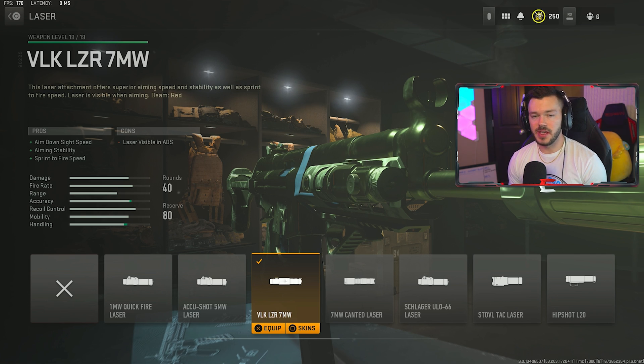For the last attachment on the Lockman Sub we're running the 40-round mag — increasing from the base 30 to 40. We don't go for the 50 because it slows you down a little too much, and that's definitely not preferable in Modern Warfare 2. That's my full Lockman Sub build — you guys should definitely try this out.